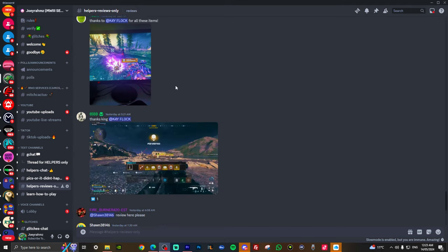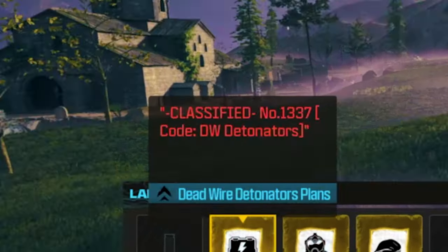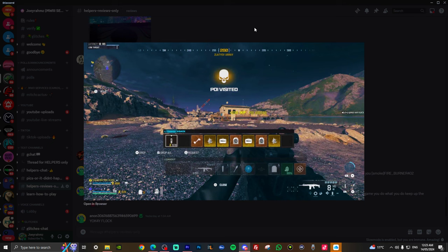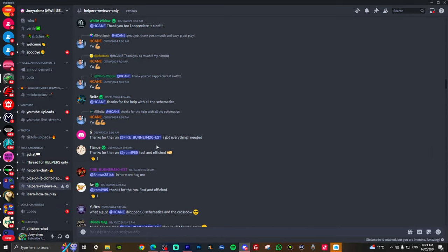From just yesterday, these are all the reviews of people getting helped in Modern Warfare 3 Zombies to get all the schematics and all essence in Season 3 Reloaded. That means I've got everything I wanted just by getting help from my Discord, and I'm going to be showing you exactly how to get it in less than 2 minutes, every single time you want it.